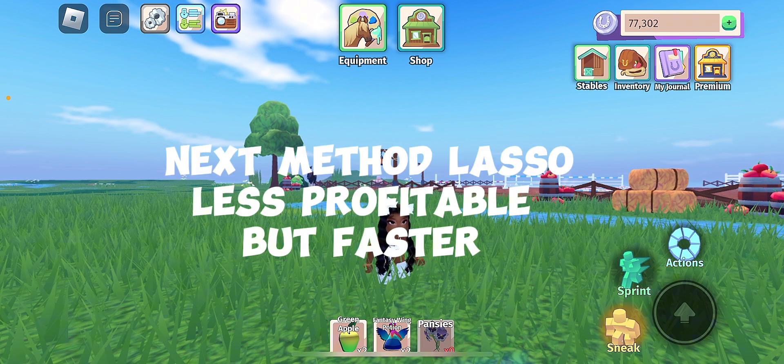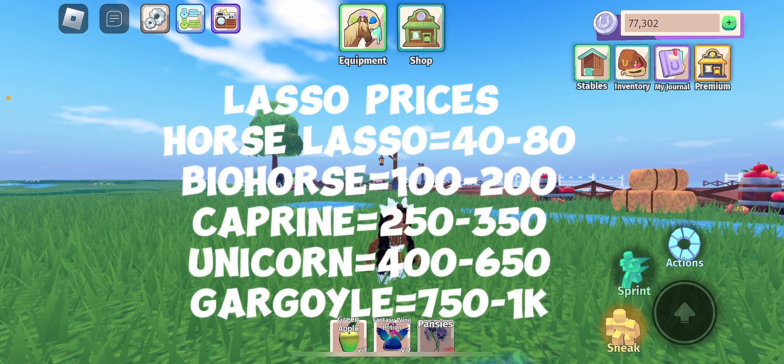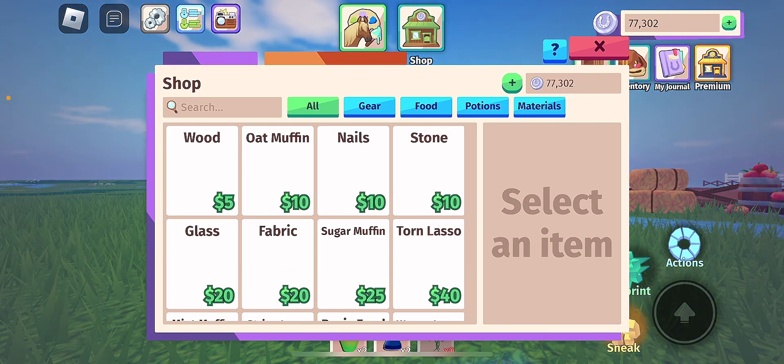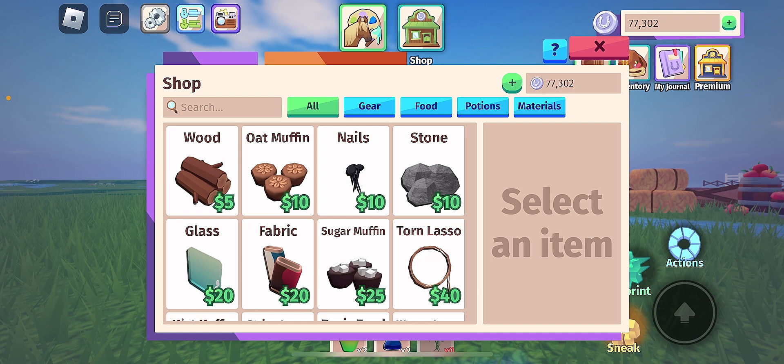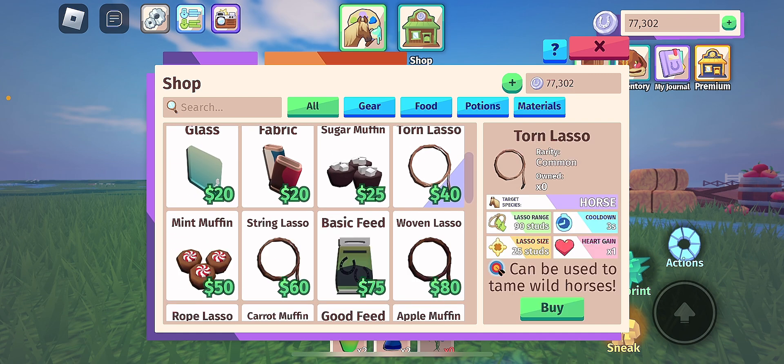You can do the lasso method, but it's not as profitable as the forager method. Lassos are quicker and faster to catch a horse, but it's not free. It depends on how high up the lasso tier you go — one heart gain is 40 string lasso, 60 with a lasso, and the highest tier for horses is rope lasso.